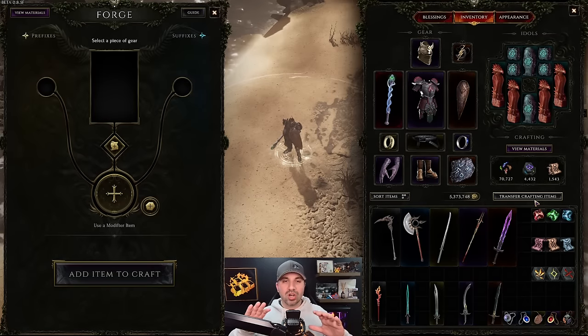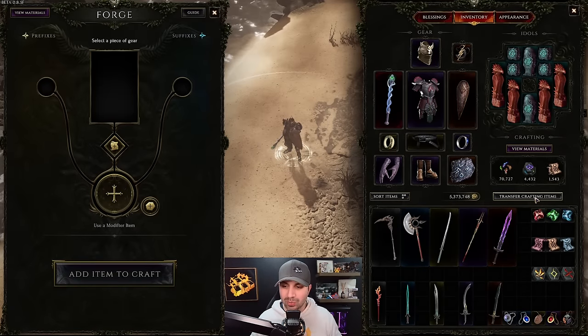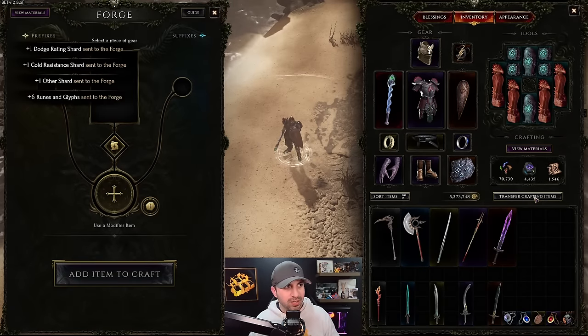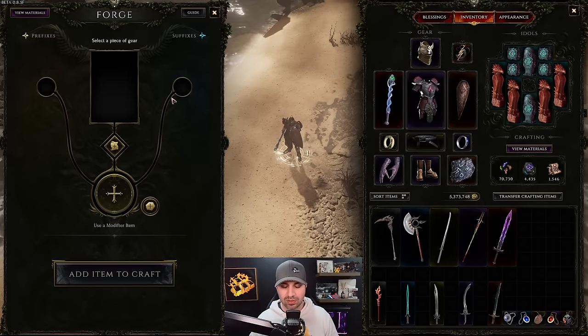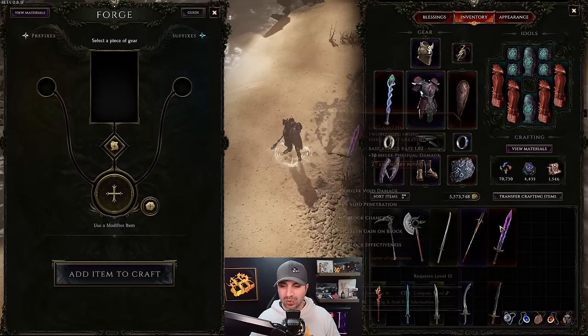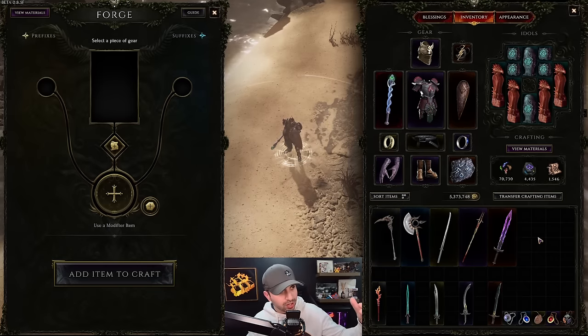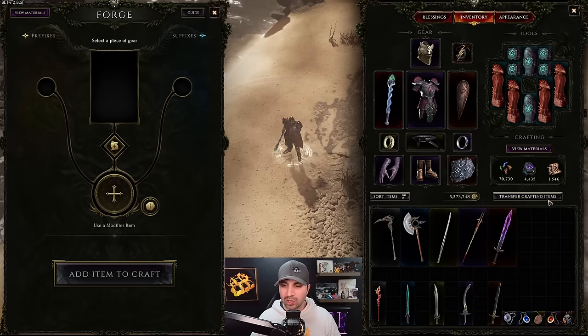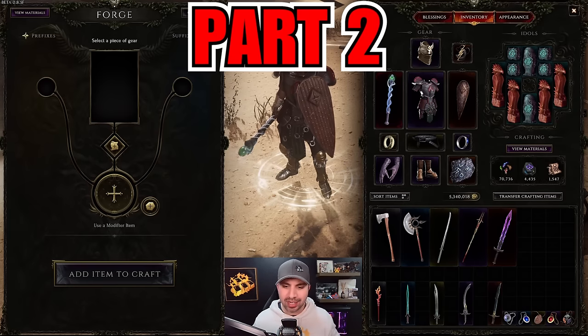You don't need to manually store these - they are auto-sorted. You click one, they vacuum up, then in your stash you push the Transfer button and they're gone, sent to the forge, all sorted and ready to use. So far pretty simple: five different rarities to craft on, each has forging potential, and your shards, runes, or glyphs need to be transferred in.